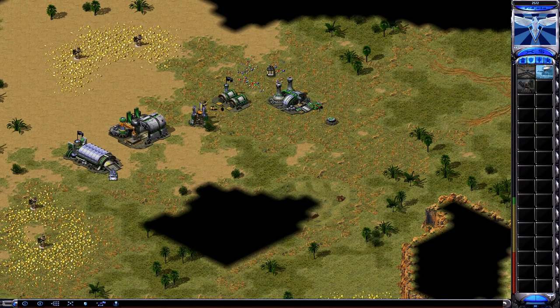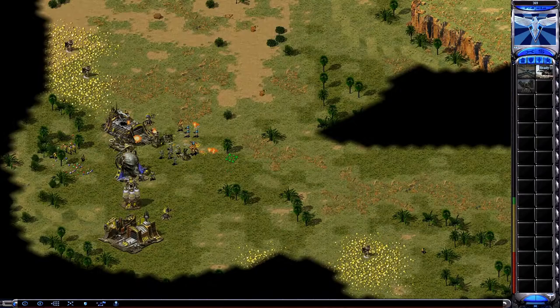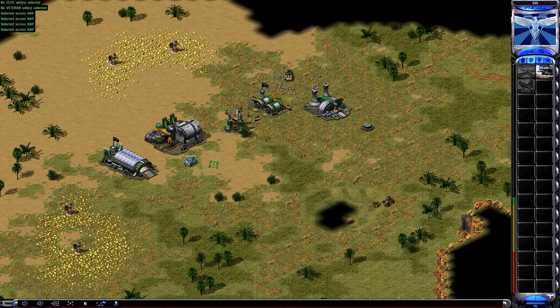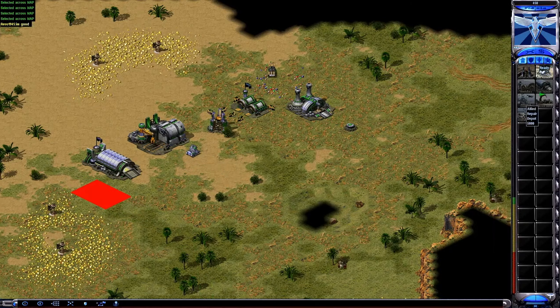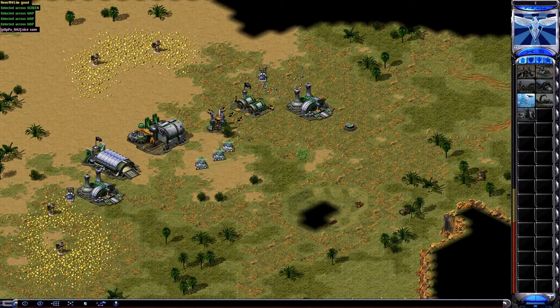Building. Unit ready. Unit lost. Our ally is under attack. Unit lost. Unit ready. Need a conversion? Construction complete. On the go. Building. Need a conversion. We're on the go.